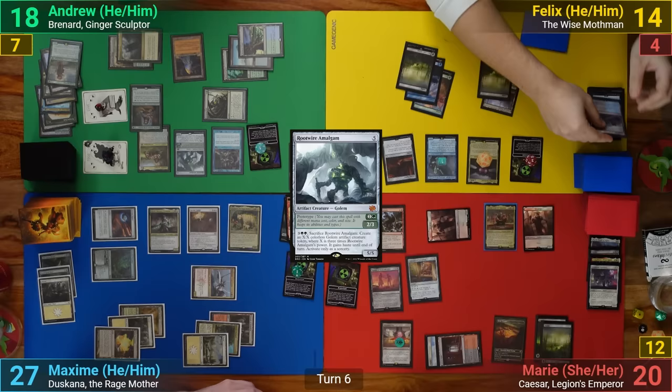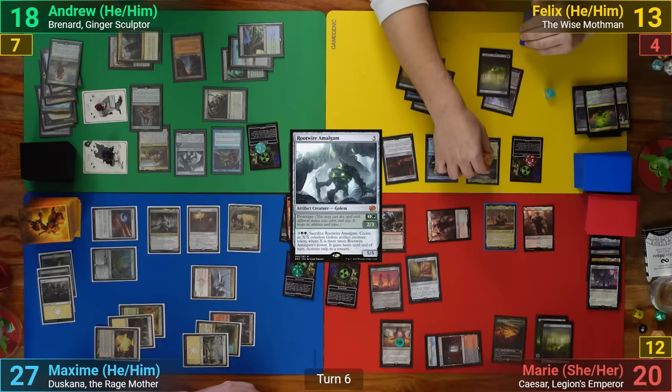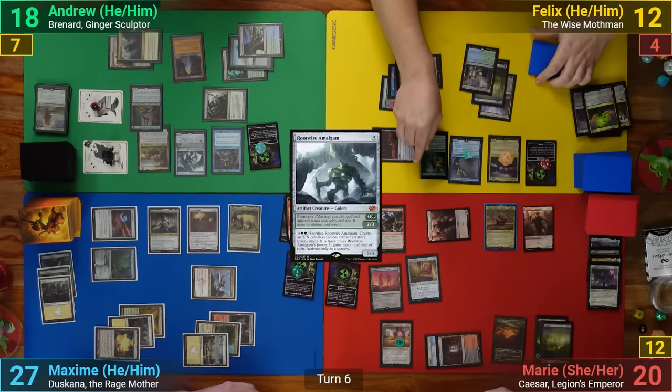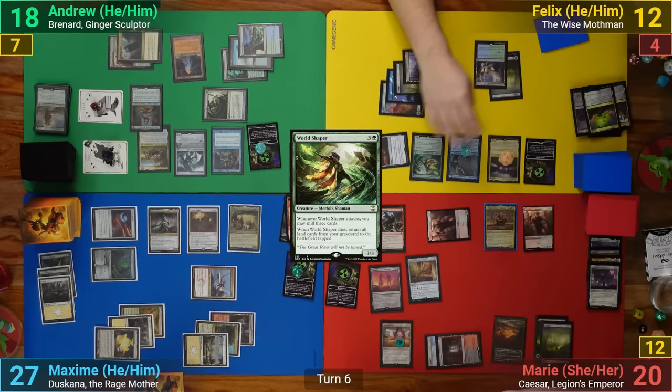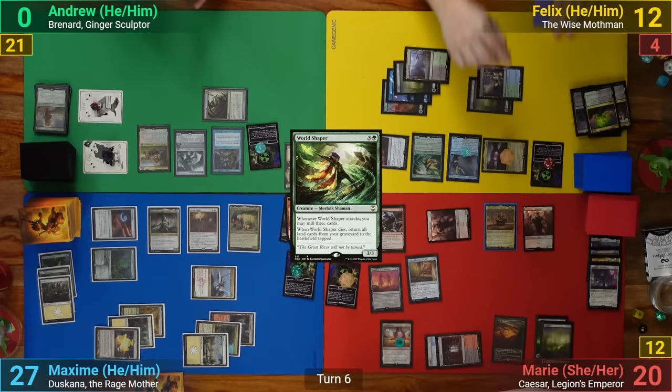Once more, Felix dredges back Life from the Loam and gets to put more counters onto his creatures from Mothman's ability, seeing non-lands go into his graveyard. He then mills his two from the Rad Counters, hitting two non-lands and losing two life, while adding more counters to his creatures. He then casts the World Shaper in his main phase. Going to combat, Max convinces Felix that my next turn will be too dangerous to let me live, so he swings the Mothman at me to take me out. Everyone at the table gets a Rad Counter, and I die once the Mothman connects.